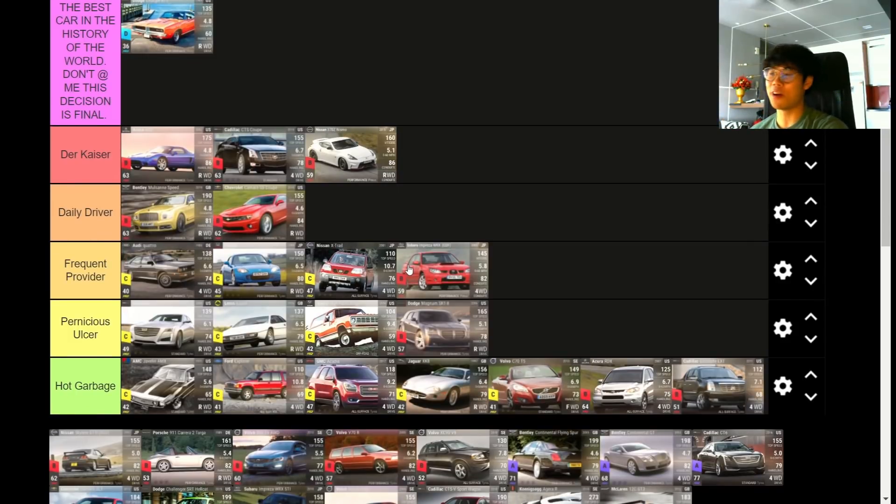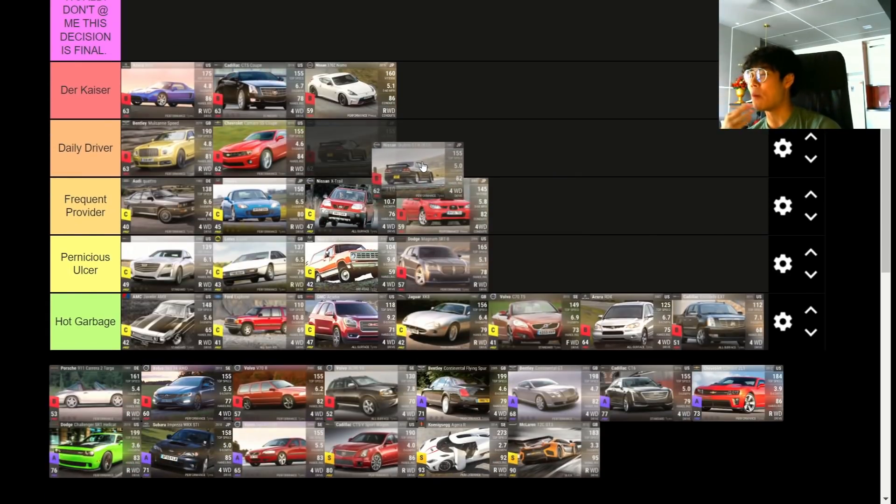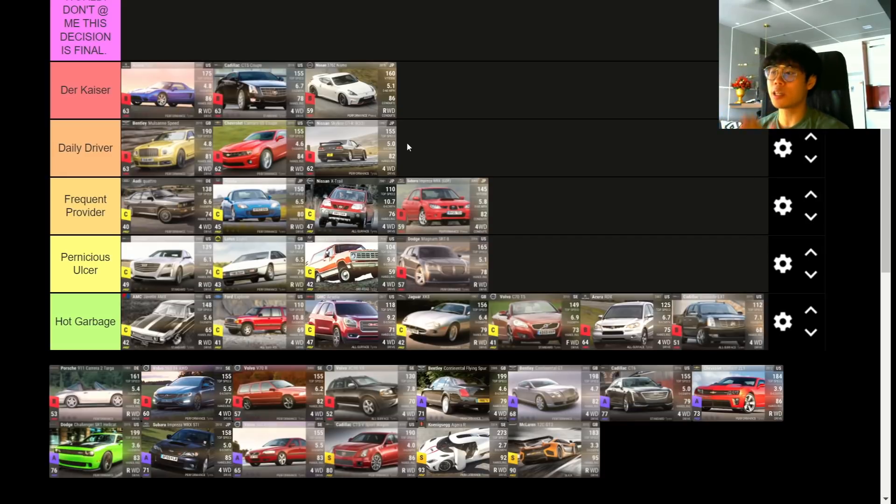Moving on to the R33 — four-wheel drive, really good stats, decent handling, but it's basically a worse version of the Ford RS200. Daily Driver — you can still get a lot of value out of it, but there are better cars out there. Sorry cord, I know you want me to put it as Dirkheiser, but Daily Driver is still a really good rank.